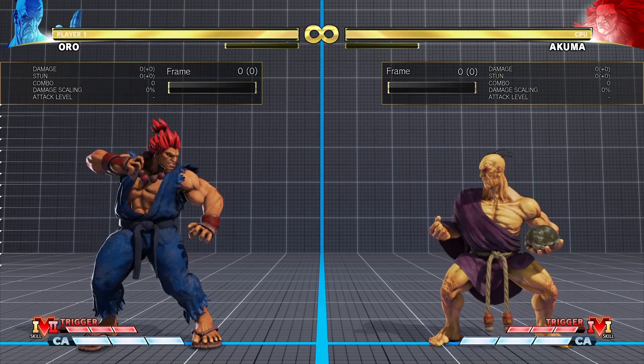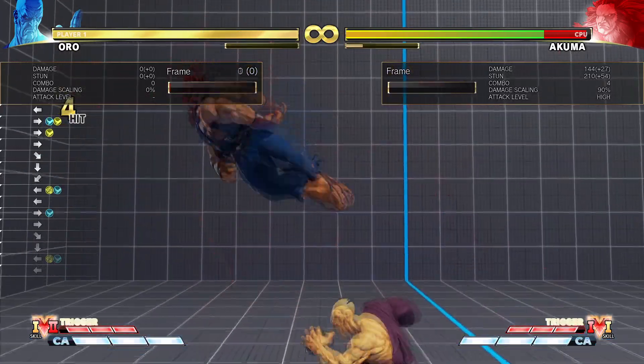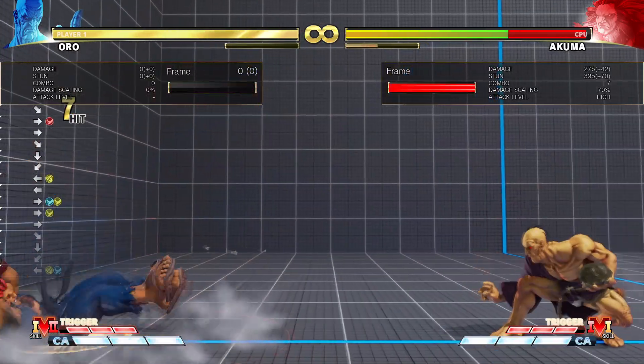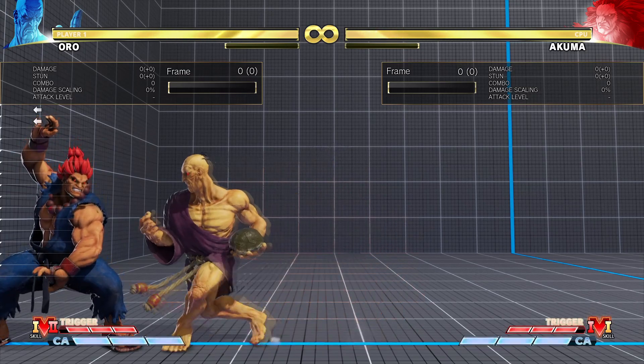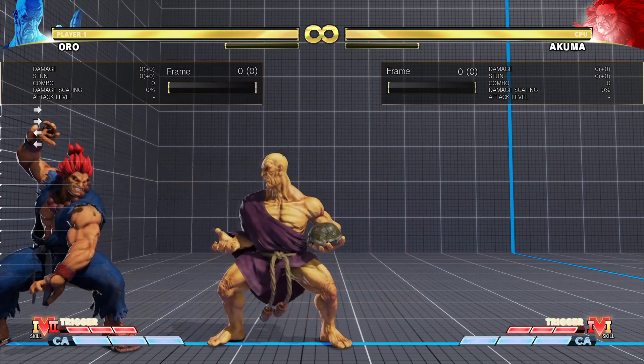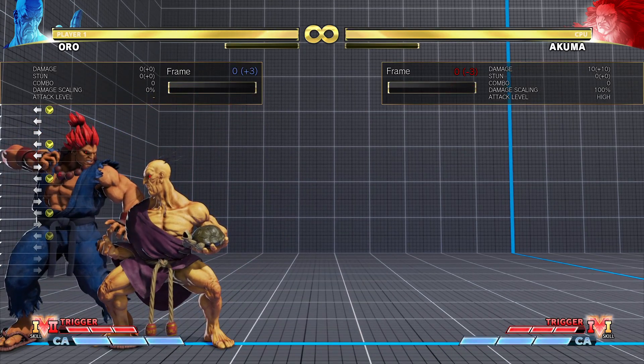Forward Medium Punch is good as a poke and a hit confirm. The next button is Forward Medium Kick, and this button is really good in the corner. If you space it correctly, you can make it plus 3 on block, and when you do that, you can end up looping it.